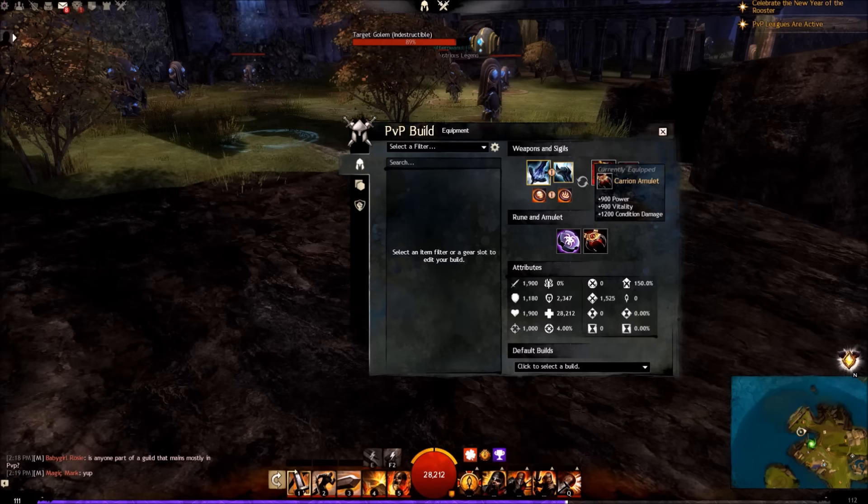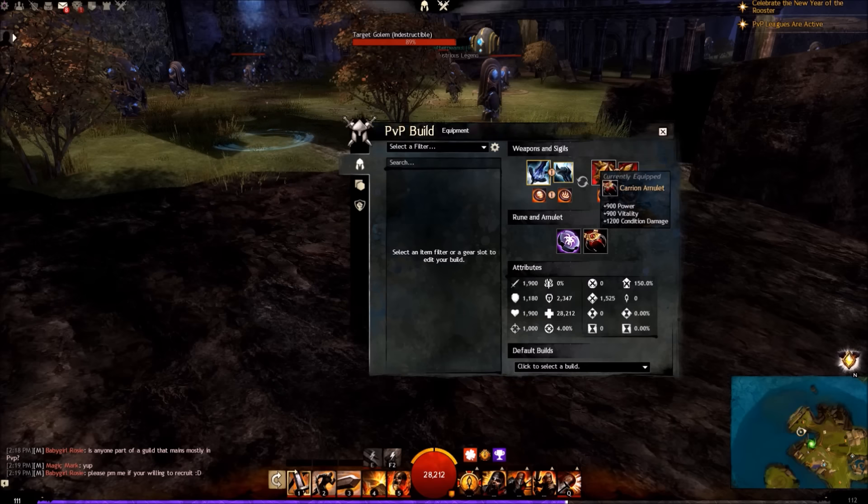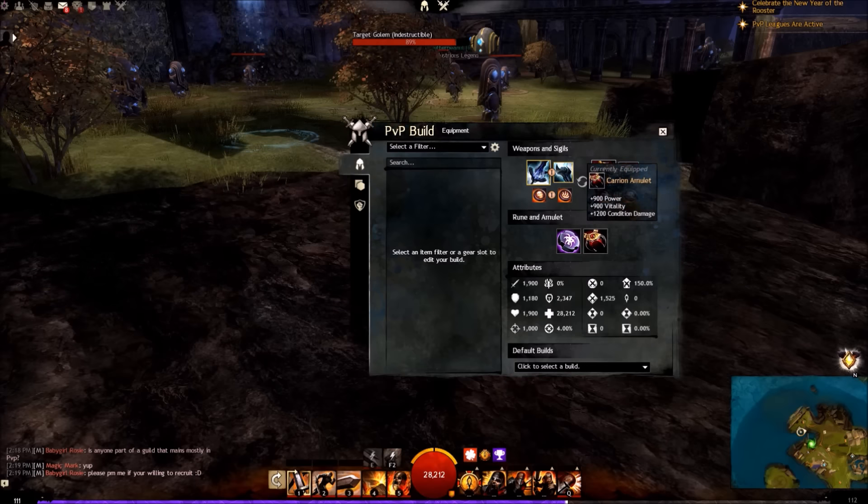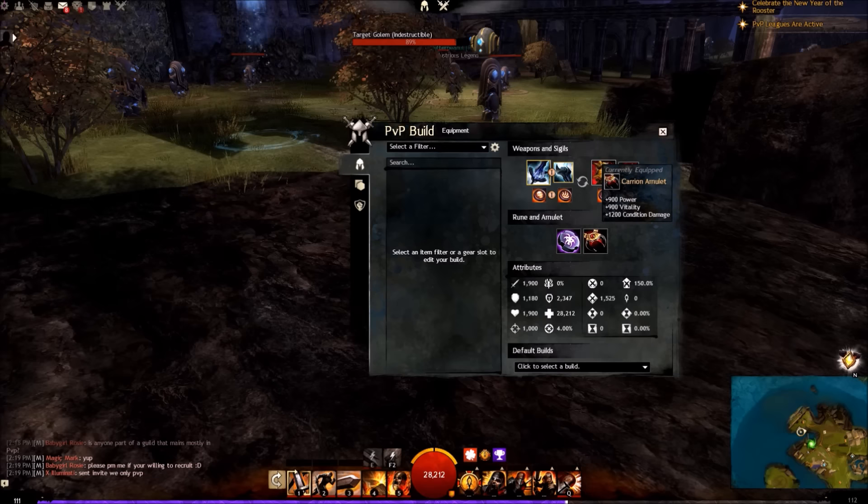Finally, we're running the Carrion amulet. This gives us the most amount of condition damage, a large amount of vitality, and power. This is something that can be swapped around, but I find it to be the most useful because we've pretty much maxed burn duration, and with the incredible condition damage that makes it hit like a truck.